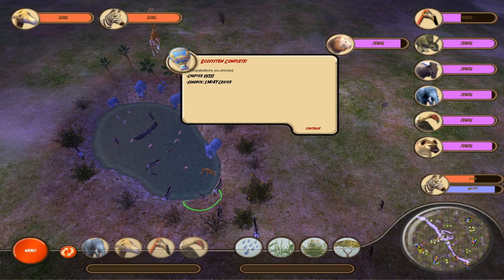We unlocked Chapter 18 and got the Smoky Crater Sandbox, which sounds pretty interesting. We finally got past this level! Again, one of the things I do is focus too much on the side goals for jewels and not on the main goals — if I do that more, I think that'll help out quite a bit. We're going to go ahead and wrap up this episode here for today, so thank you guys so much for watching. I hope you've enjoyed the episode. Don't forget to like and subscribe, and I will see you guys next time. But until then, this is Jay, over and out.